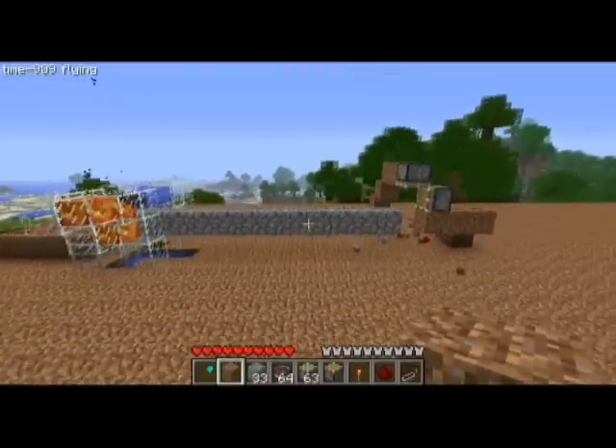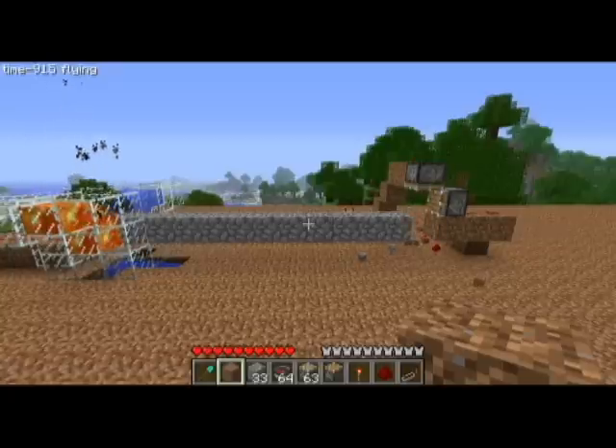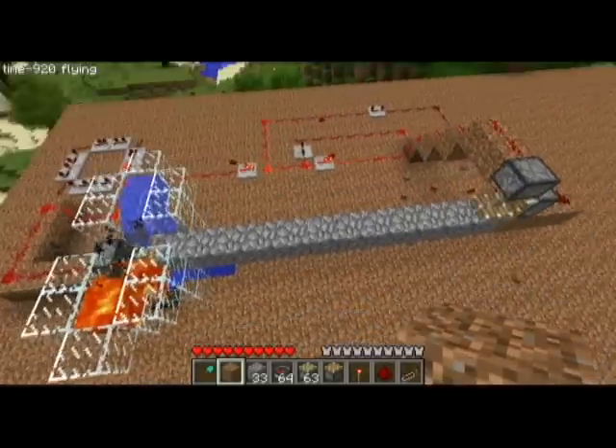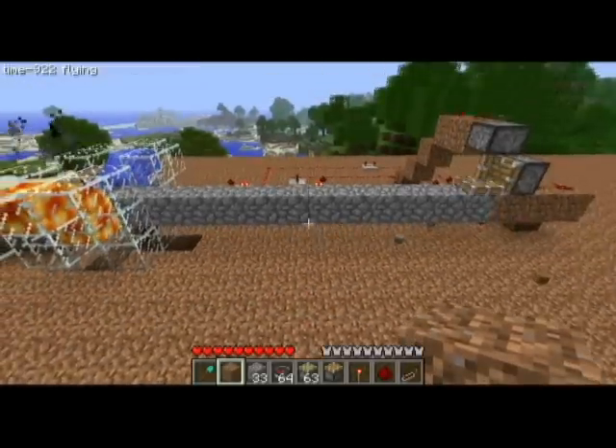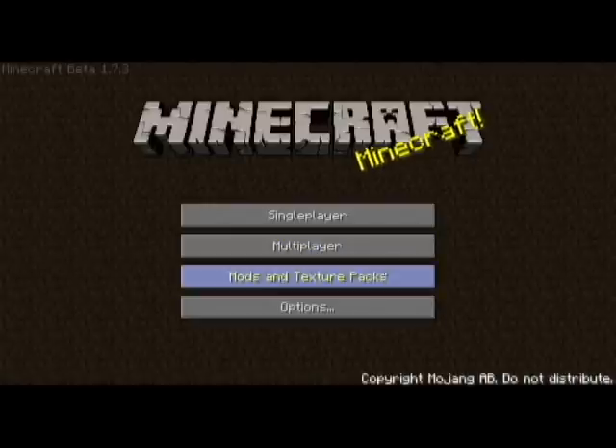As you can see, the cobblestone pushes it into those two pistons, and then the top one is a sticky piston, and that pulls up the block. The sticky piston receives power, then the normal piston on the right there receives power while the sticky piston is still powered, and then the sticky piston powers off, and that actually deletes the block.